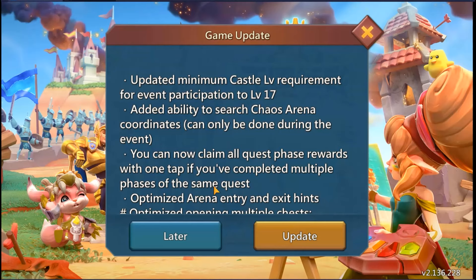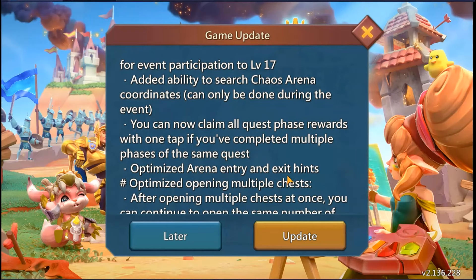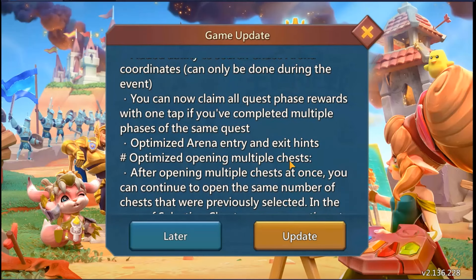That's kind of good — let's say you take a rally, instead of having to click and click and click for every quest, you click once and get all the rewards. That's nice. Optimize arena entry and exit — I'm curious to see how that works, hopefully we can go from one to the other faster.